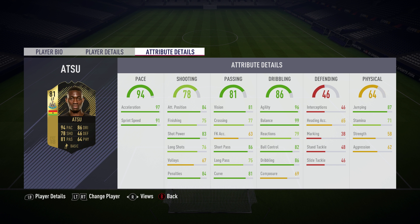97 acceleration with 91 sprint speed, also 84 attacking positioning which I definitely did notice, 83 shot power, 84 penalties is good, 86 short passing, 75 long passing is alright, 81 curve — so he's good at whipping the ball in.